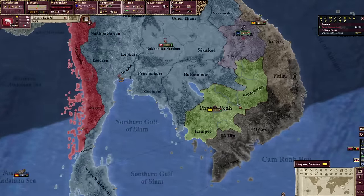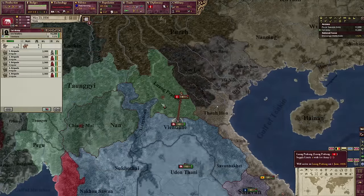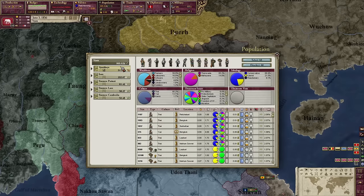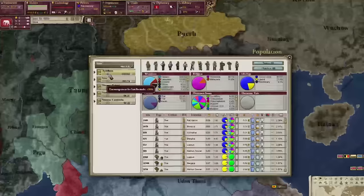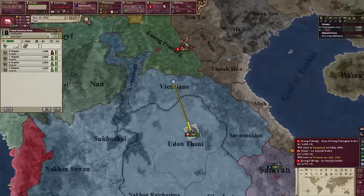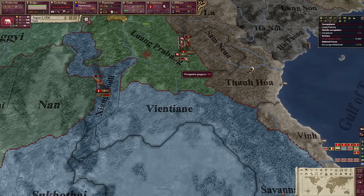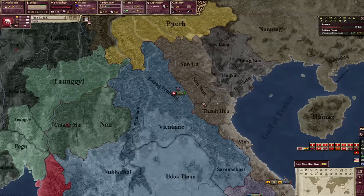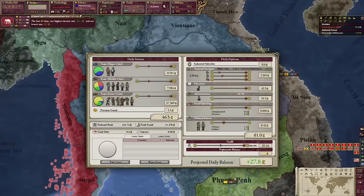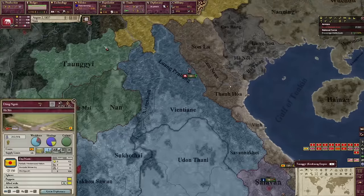Eventually we want to take Cambodia, which is a puppet of Vietnam. Let's start our invasion, get some land. In the meantime on the domestic front, we are promoting as many intellectuals as we possibly can. And we lost the battle? They have like 10 troops and we lost the battle. We win the war anyway — let's not lose again please. We're gonna need troops if we don't want that to happen, so spend money.